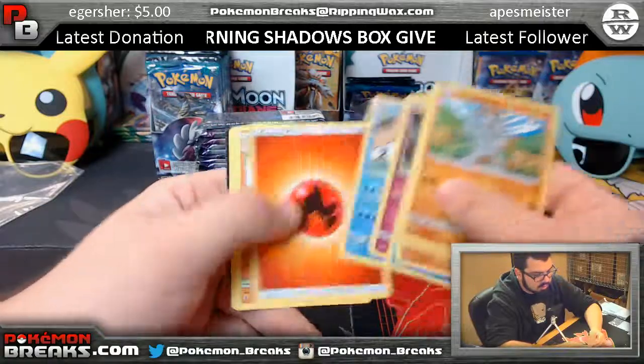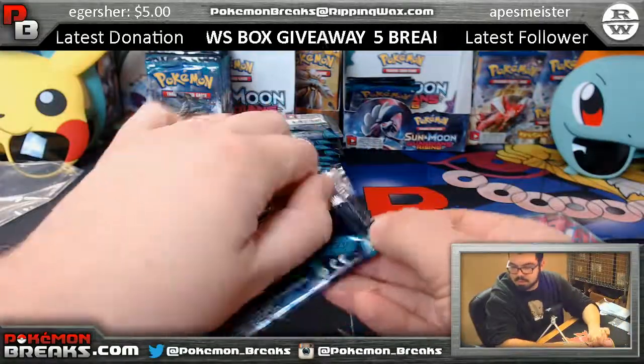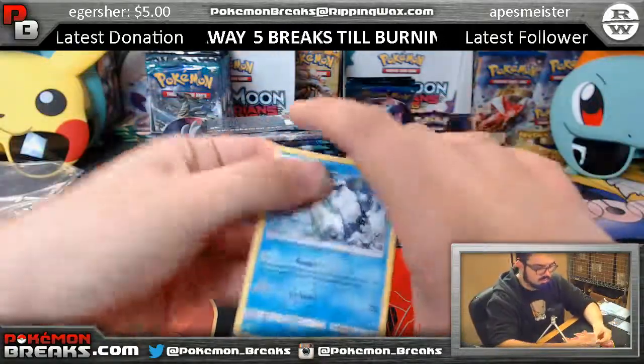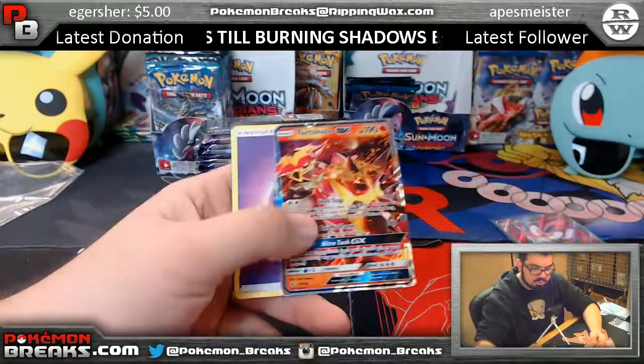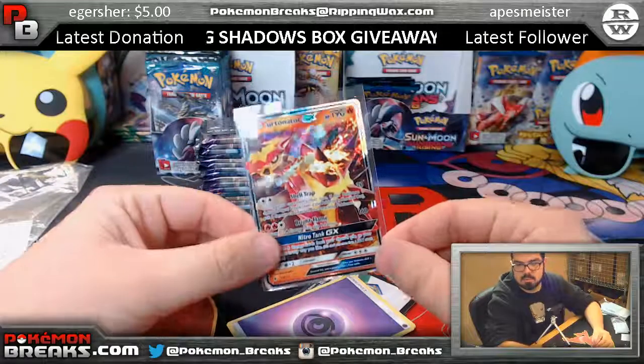Alolan Golem, Wailord — I feel like the room count gets higher as I'm opening. Turtonator, the fire turtle, going over to Philip.